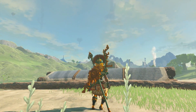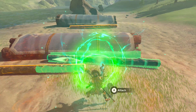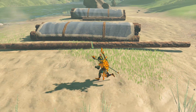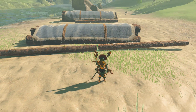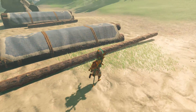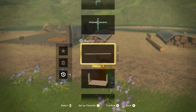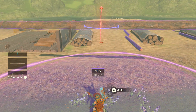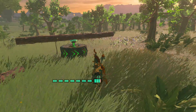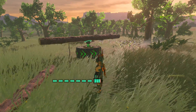When making these machines, you want to use minimal parts for maximum efficiency — this means it will cost less Zonite with Auto Build spawning. That is where very long logs come in. This log is four times the size of those wooden pillars we looked at earlier, and it's only two pieces — meaning it's only six Zonite in Auto Build. So if you want to create more of a physical version of these traps, this gives you longer range and is also very cost effective.